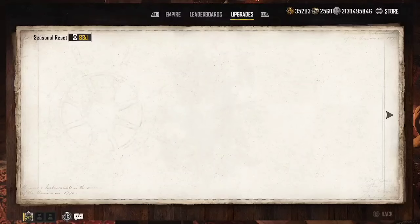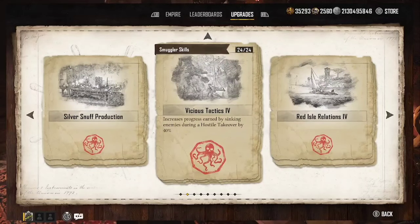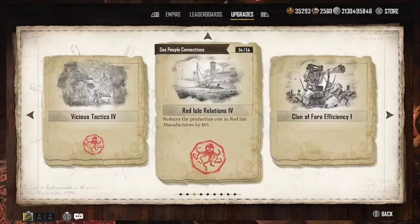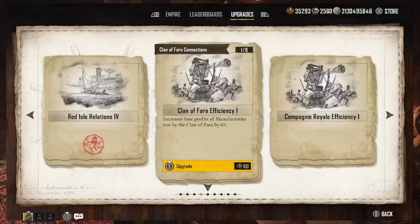When you look at this upgrade list, your smuggler operation should be sitting wherever you left it last season. If you had it maxed out to 24 like we did, it should still be at 24. We brought up our smuggler skills — that covers ships you sink, enemy takeovers, helm wagers, and anything within the helm like contracts. We also completed Red Aisle relations and got Empire Administration to level 25, which took those 300,000 pieces of eight to get back into position.